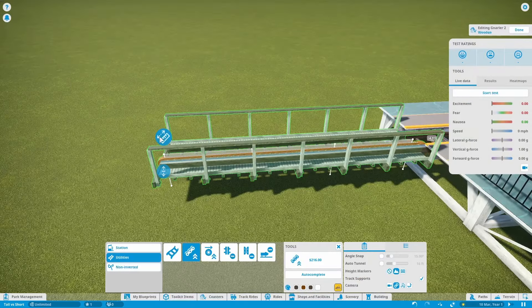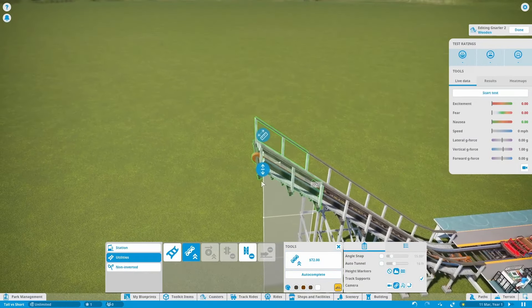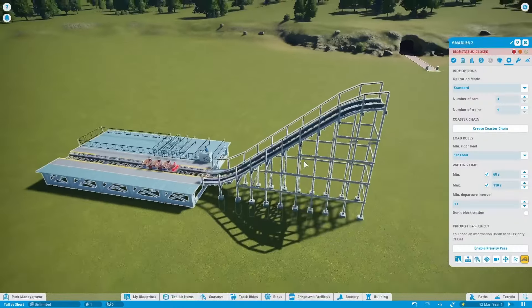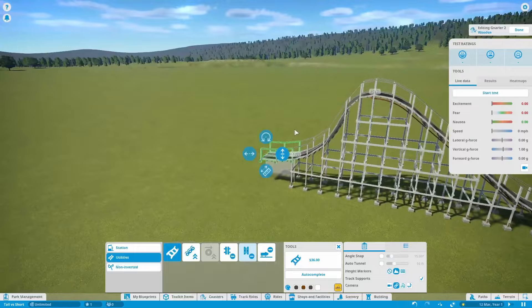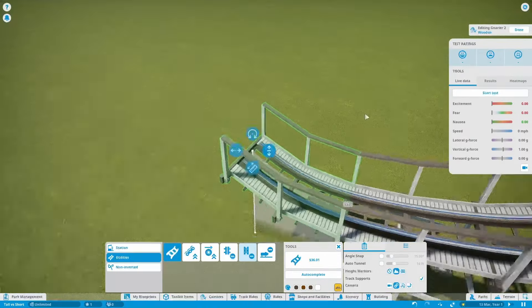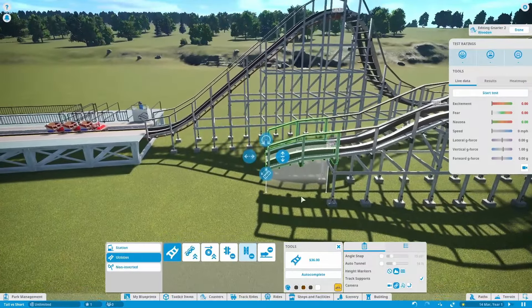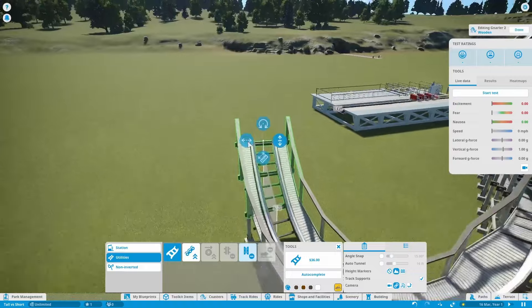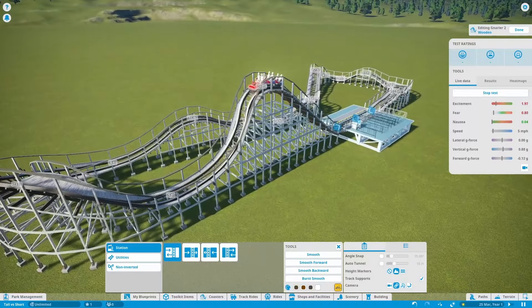Let's start off with the short coaster. I need to get the best stats possible with a very short coaster, so I'm going to make it around 36 feet. I'm also going to have three trains because it should hopefully give us the best stats. Airtam Hills is going to be the best way possible to get the best stats. And let's add a nice double down to see if that will help the stats.